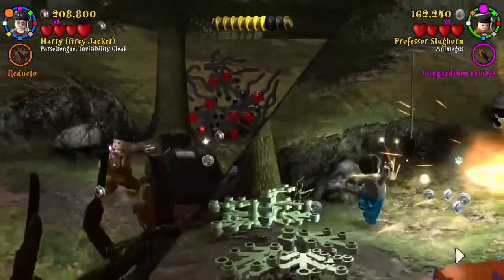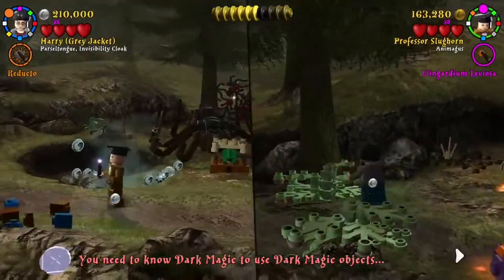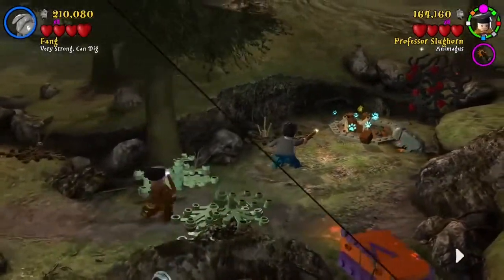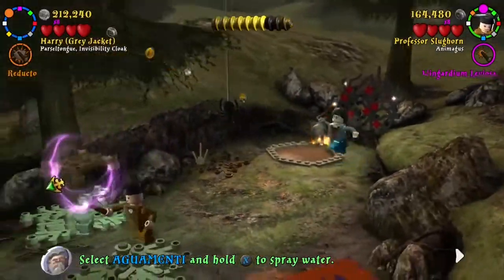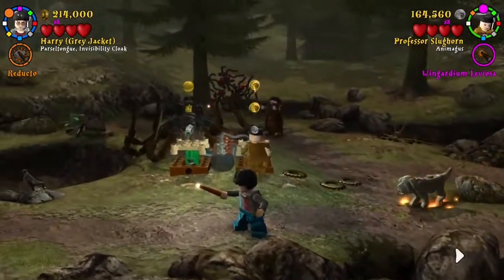Either that or Fang can dig. Yeah, obviously — that makes so much more sense. We have a dog! That makes so much more sense then. Turn into his animagus and then — let Fang dig. Right, I'll jump. Put Hagrid.